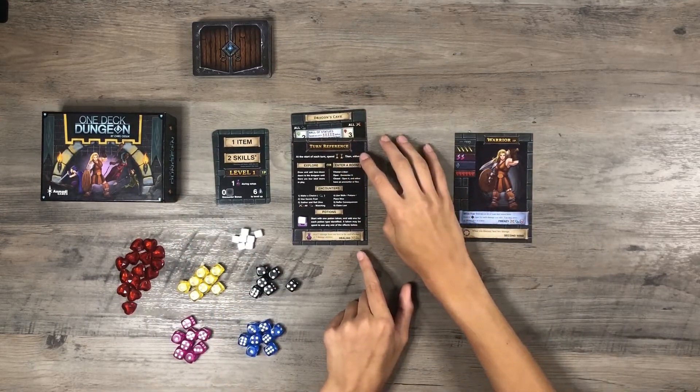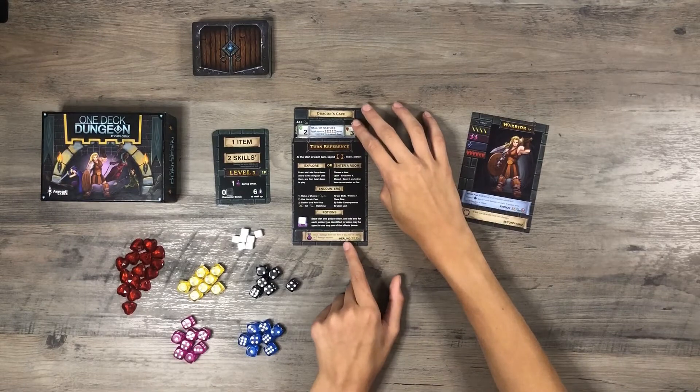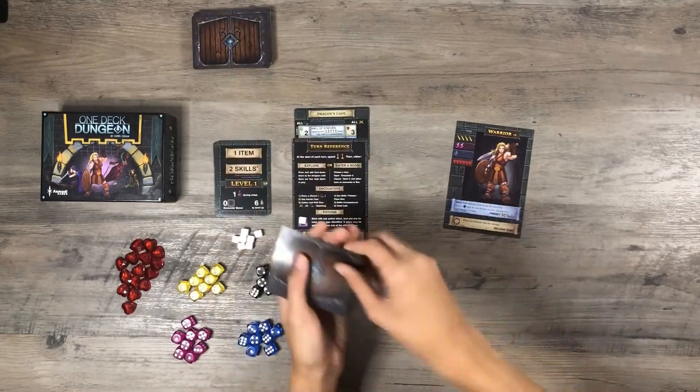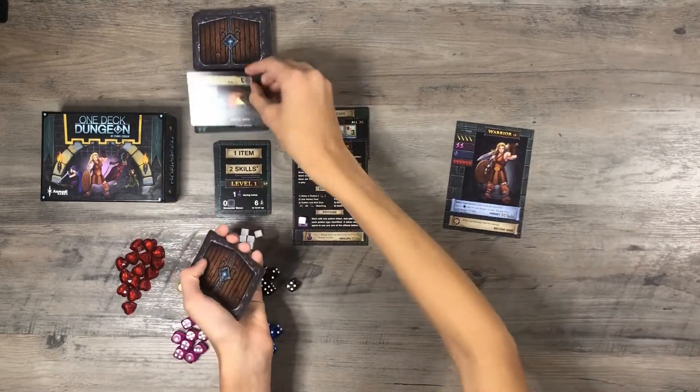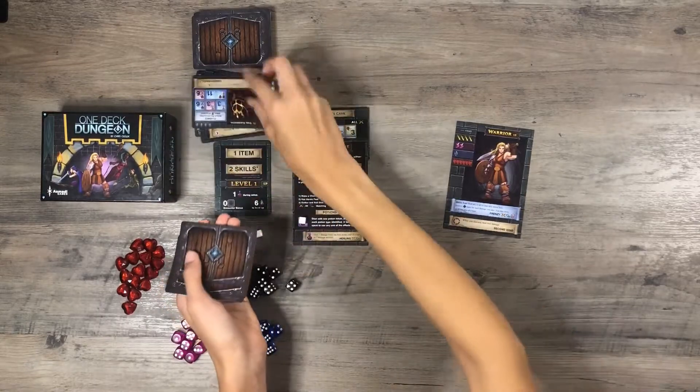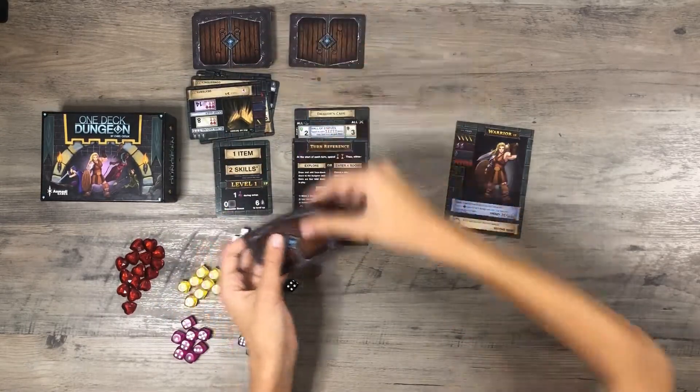Hall of Statues makes me spend an extra five times before my first turn on every floor. So I have to spend five times before my turn — three, four, five. Then spend two to activate my turn and I will explore.